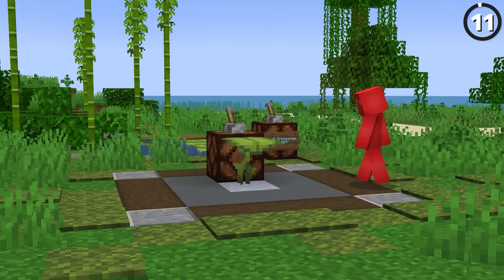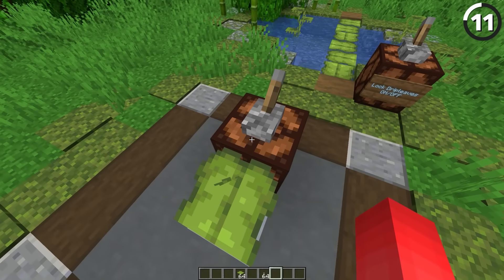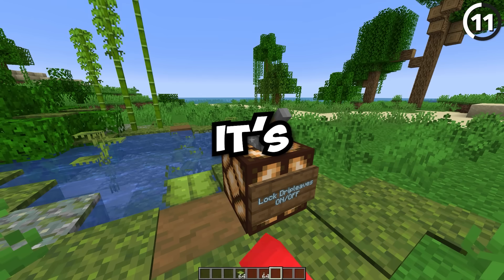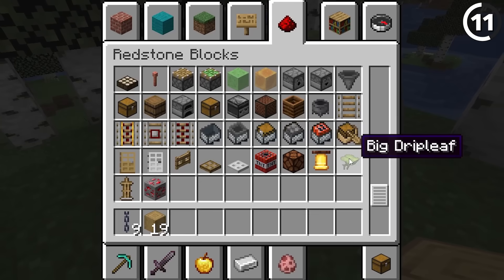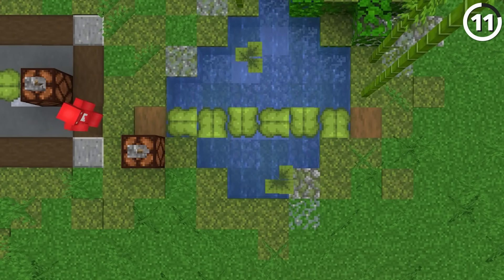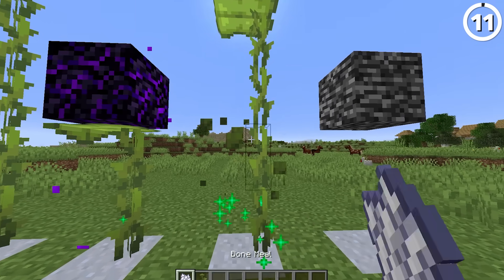If you power this block with redstone, this big drip leaf plant will never fall — which is admittedly very weird, since that's what they're supposed to do. But sure enough, no matter how long we stand here, it'll never droop down. And interestingly, if the big drip leaf was already drooping down, then by powering them on, they'll instantly go up to the locked position. While this feature seems confusing, it's definitely intentional given the fact that the drip leaf plant was included within the new redstone creative tab. This gives us some cool new options of using it as a new kind of timed trap door — you wait for the mob to fall, and then lock it right up to the upright position.